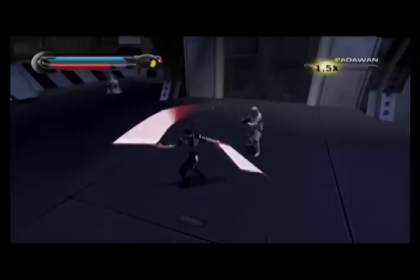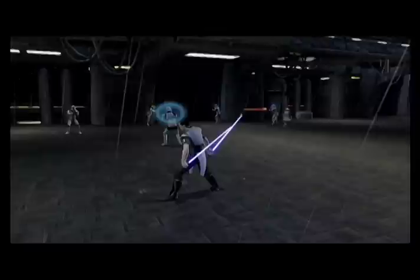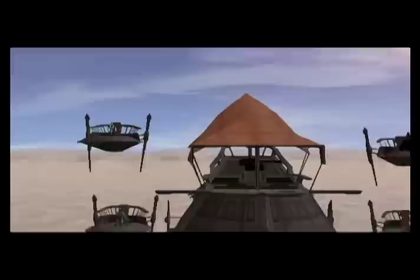In Force Unleashed 2, of course, Starkiller has dual lightsabers, and that really opens up the possibility of doing crazy lightsaber combos. Mind Trick on the Wii is very interesting because you can actually use the Wii Remote to paint the targets that you want to mind trick. So you use the UV pointer and you say, I want to mind trick that guy and that guy, and they actually will fight with you.